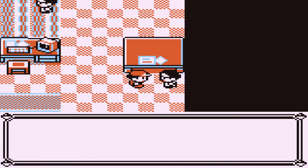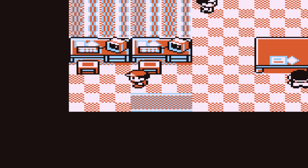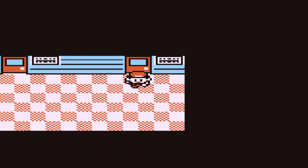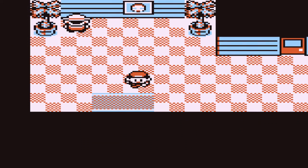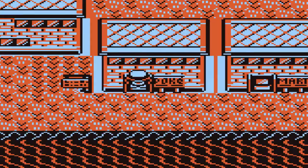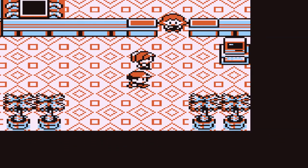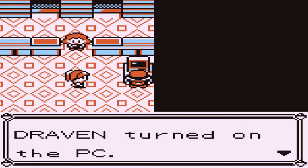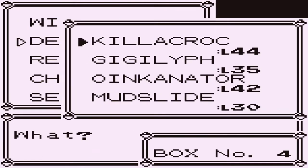I'm looking for a Darumaka — I want to trade it for a Cubchoo. I think I've already gotten a Darumaka. So that right there is that, with the whole fossil Pokemon and all that stuff. Now it is time for us to go and take on the gym leader. I'm not intending to face every single trainer in that place, so we're going to be grabbing some legendary Pokemon — that's what we're going to be doing.